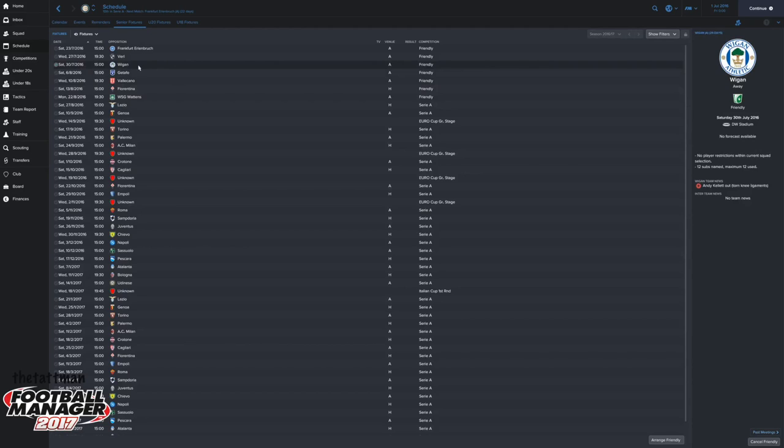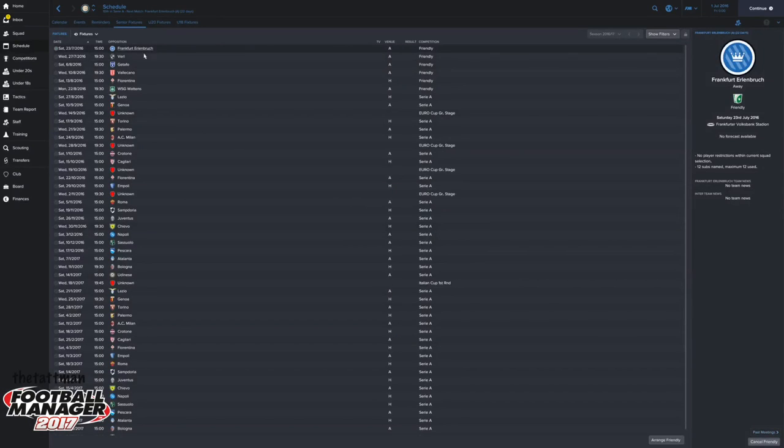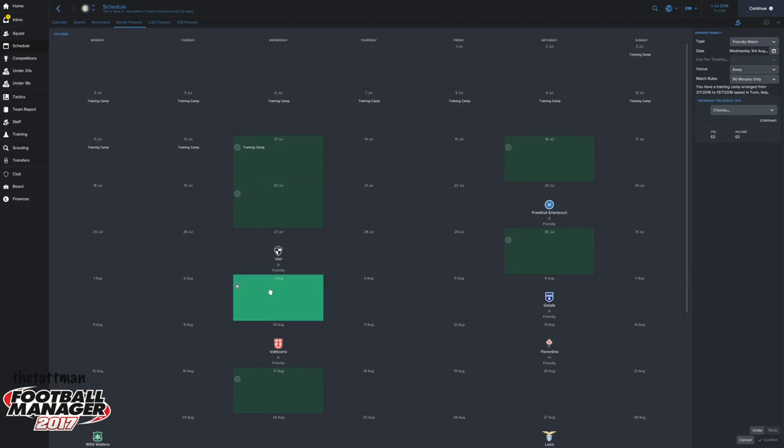The way that you do that is you click on the fixture and come down here and click 'Cancel Friendly'. It will ask 'Do you want to cancel the friendly match?' - click Yes. That'll then get rid of the Wigan game. Then if I wanted to change that I would go to 'Arrange Friendly' from the bottom - the green ones are where you can do friendlies.